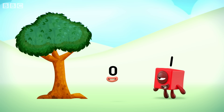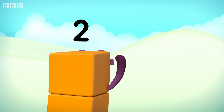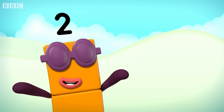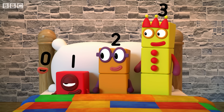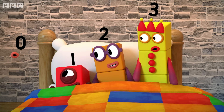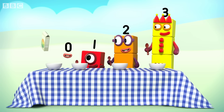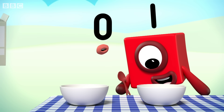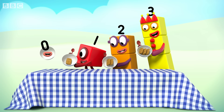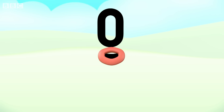How many elephants in that tree? Zero. How many unicorns can you see? Zero. How many frogs are on your head? How many squirrels in your bed? Zero. Zero, zero. I'm the number for nothing, I'm one less than one. When there's nothing of something, I'm the number for none. When there's nothing there to count, none is the amount — you've got zero.